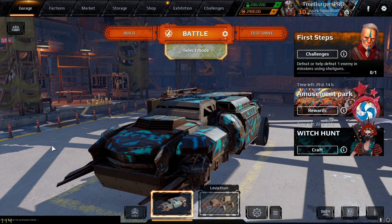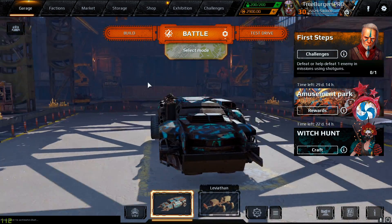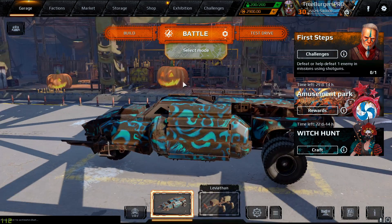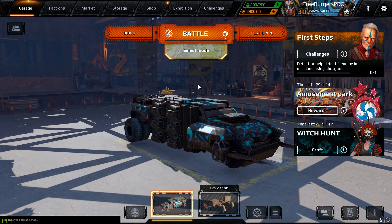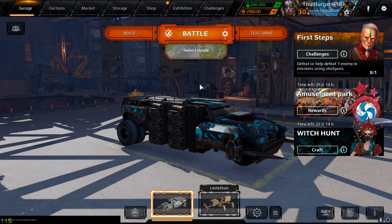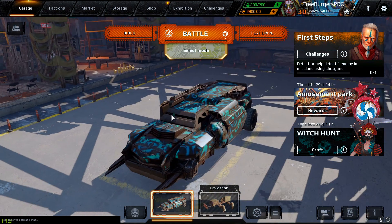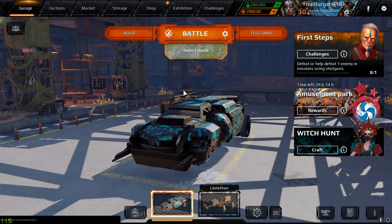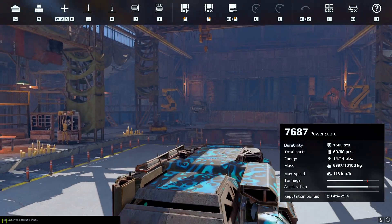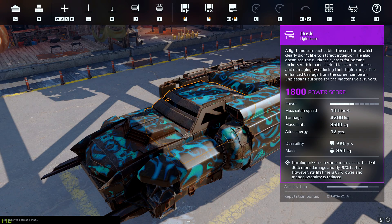Hello everybody, my name is Drew Wiggins and welcome back to Crossout. Today we are on the PR test server once again, because we are checking out the new pack coming with the Halloween update soon. The video is not only going to be about the pack, but it's actually mainly going to be about the new cabin, which is called Dusk.